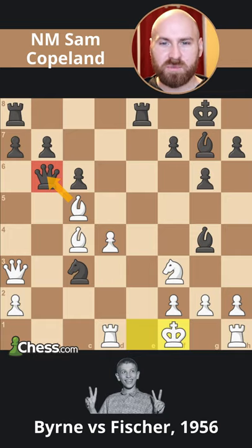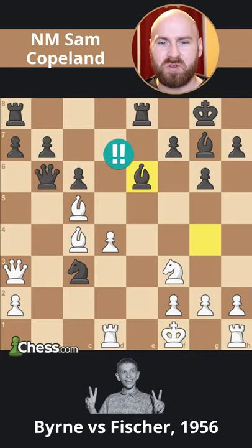Bobby Fischer played his greatest chess move — a career-defining move at the tender age of 13 — in what would become known as the Game of the Century. In response to Byrne's attack on his queen, Fischer offered a queen sacrifice with the astonishing 17. Bishop to e6.